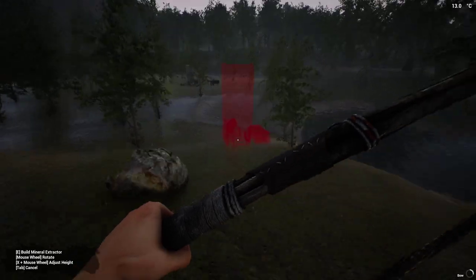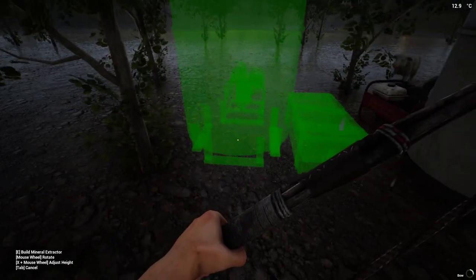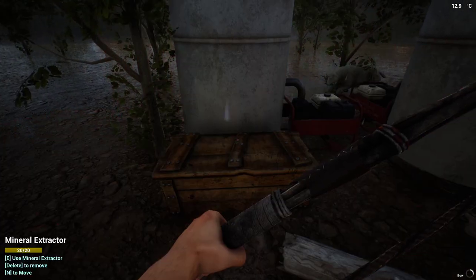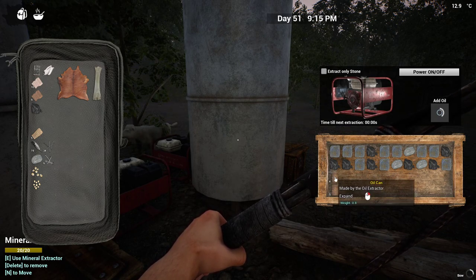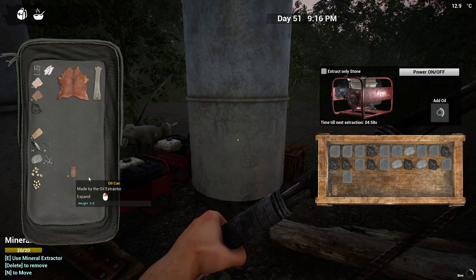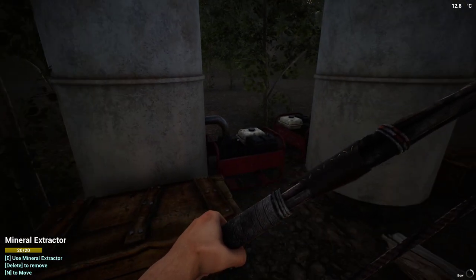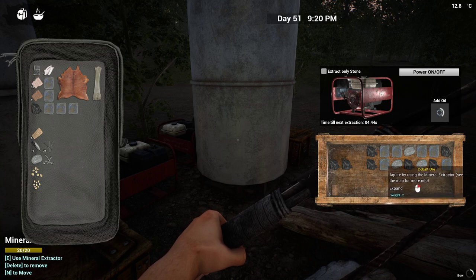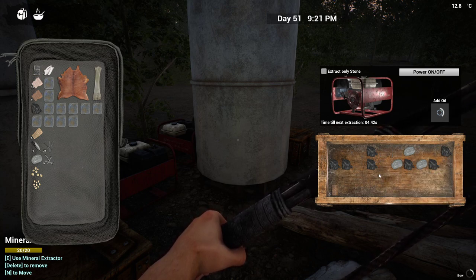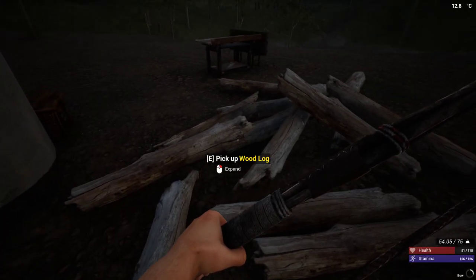I didn't bring any oil, but I think there is some in this extractor. Oh god, that sheep scared me. We'll split that in half. He is so stuck. There we go. How much weight are we carrying now? 32 — I think we can take some of this cobalt home. We'll split that in half again, put a couple in there. That's perfect.